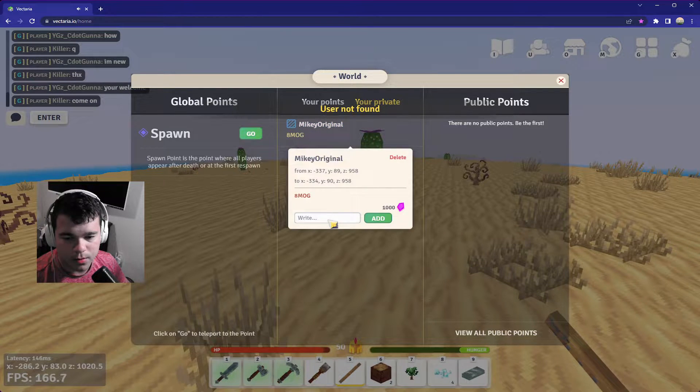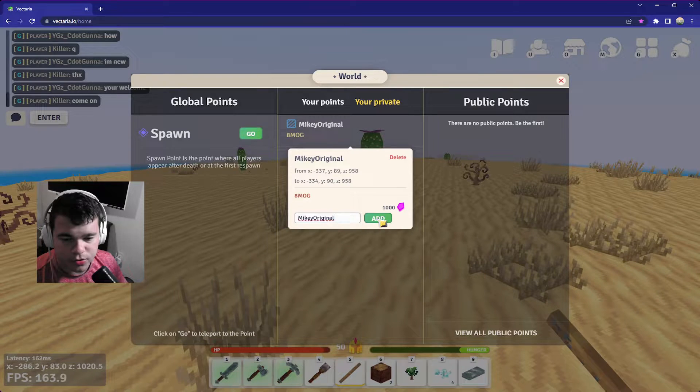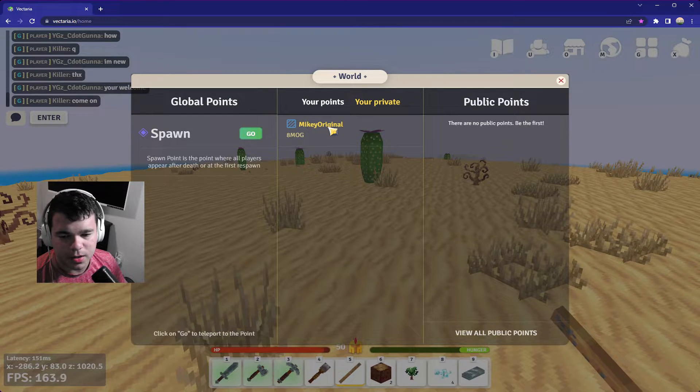Oh wait — you can add people to your territory to be able to use it! That is so cool. This is kind of like making it so other people can teleport or build on your area, which is super cool.